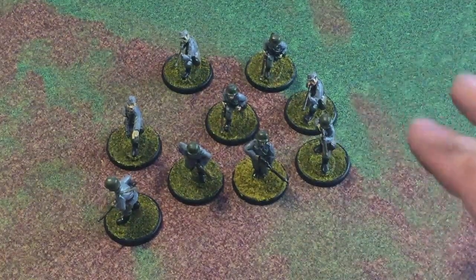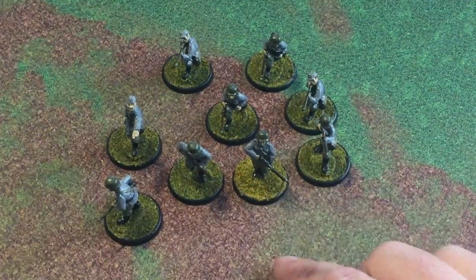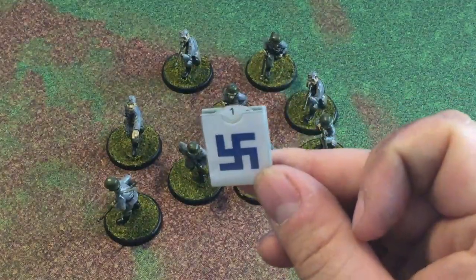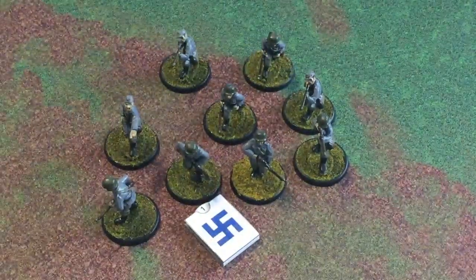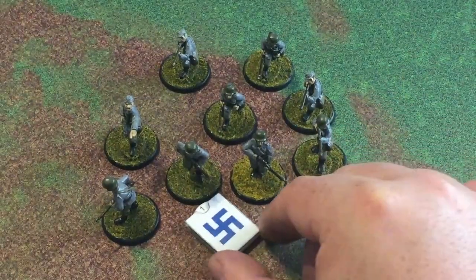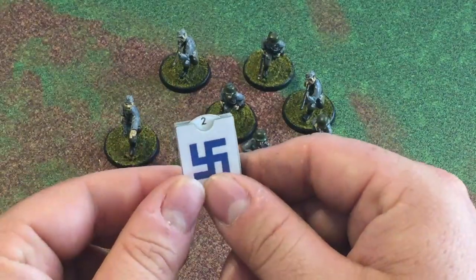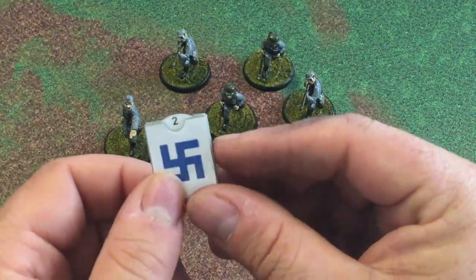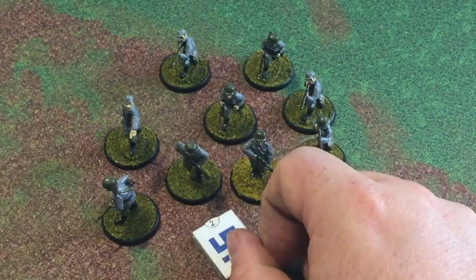So if a squad fires at these guys and they get hit six times, they only get one pin — it's one pin per unit firing at them per turn. Say this unit is shot at and three guys get hit — they only take that one pin. Mark the squad however works for you so you remember they have a pin. Say one squad fires at them, does three hits, no wounds — they get one pin. Another squad opens up and fires — they can take another pin. No matter how many squads fire at them, they get one pin for each unit firing at them per turn that causes hits. If something fires and completely misses, there are no pins.